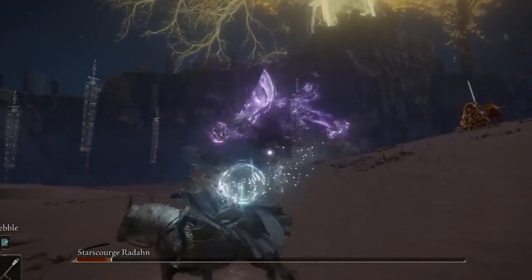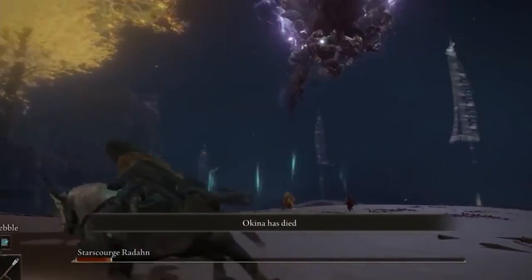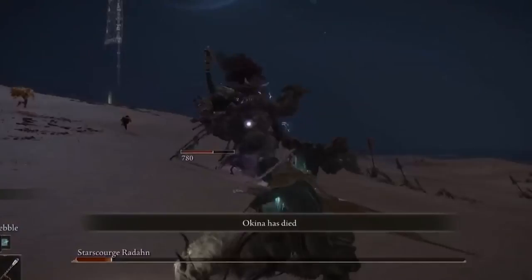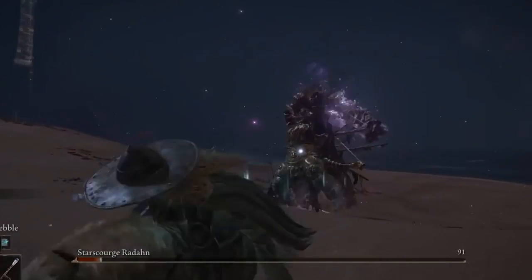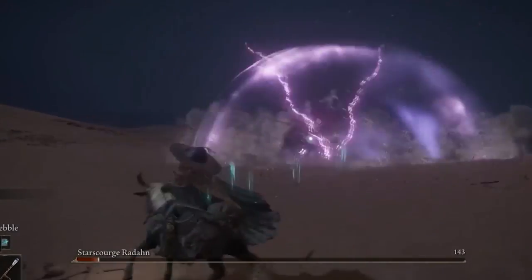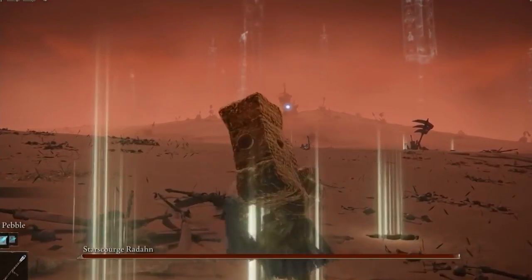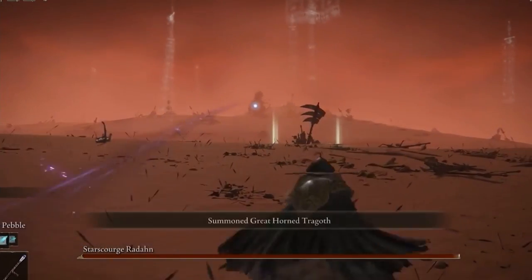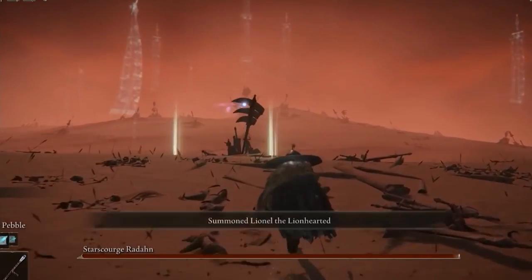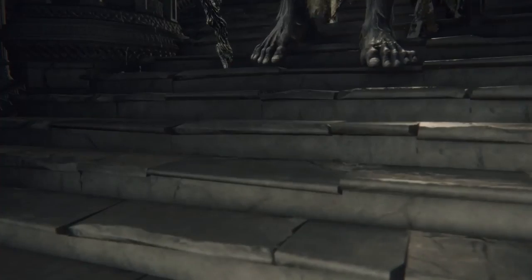He also has the lair action Deadly Utterance, which allows Orcus' voice to boom through the air and can cause one creature to be subject to Power Word Kill. Additionally, he has the ability to create undead servants, and the one alteration I would make here is that maybe the undead servants are actually working against him — that way it's very similar to the fight with Star Scourge Radahn, where you're constantly summoning friends to help you out.